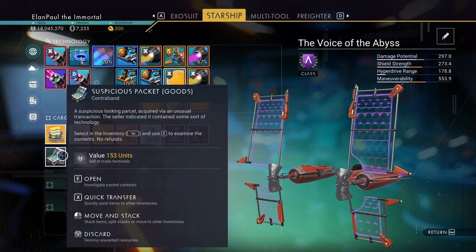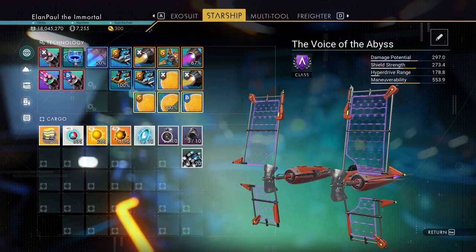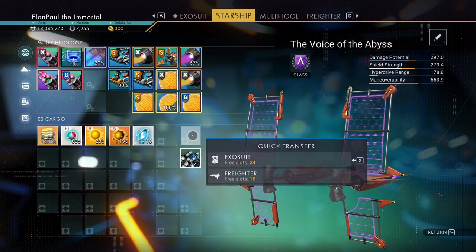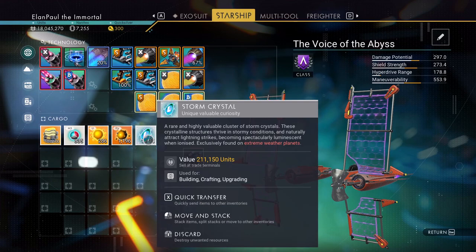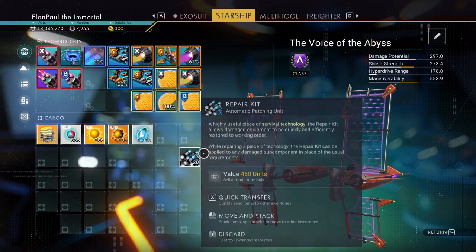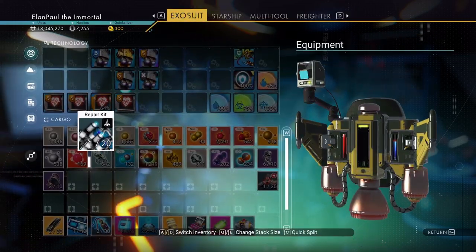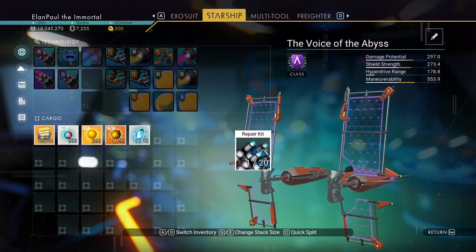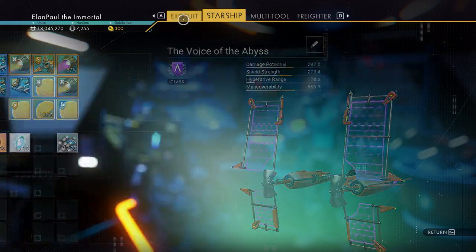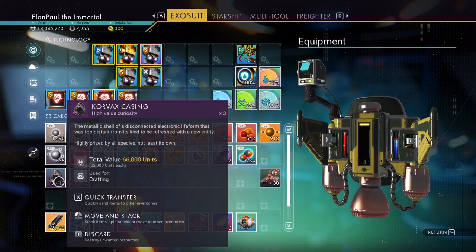What about my starship? We got a repair kit — those are handy. We can make a warp hypercore later on with it, or sell it. It's worth a lot of credits, but I've got 18 million credits as it is. I'm going to come over here and put these into the 'I'm going to sell you' slot.